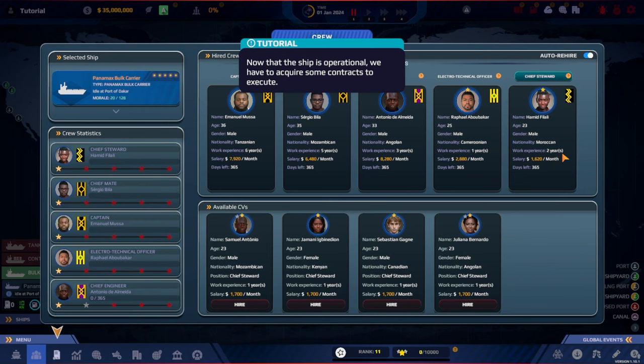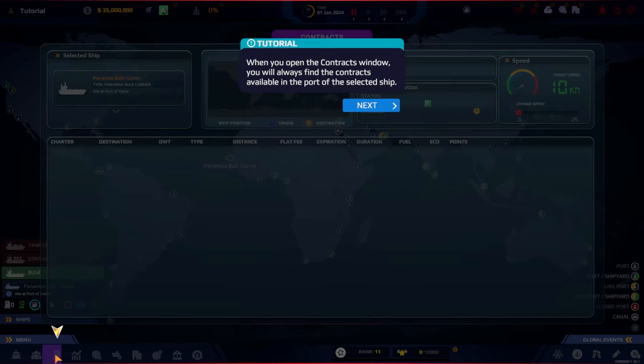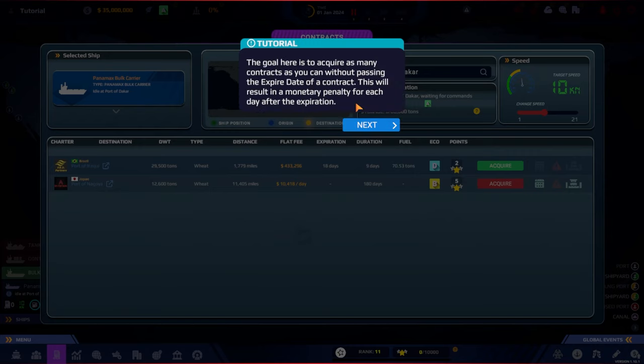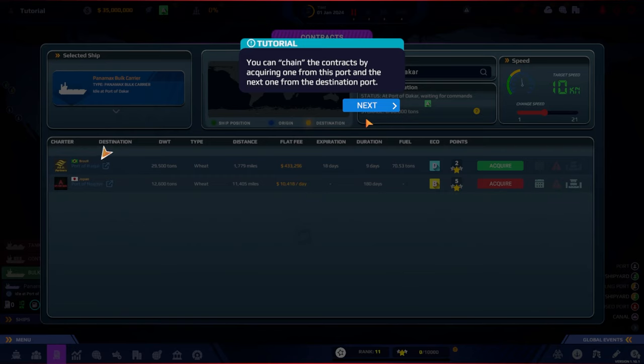For morale we want someone with experience, so we'll take Hamid Filali — and he's not that expensive either. Now that the ship is operational we have to acquire contracts. This is the first big difference from Trans Ocean, where you buy the ship and immediately go get cargo. Let's check out the contracts window: it always shows contracts available at the port of the selected ship — for us, the Port of Dakar.